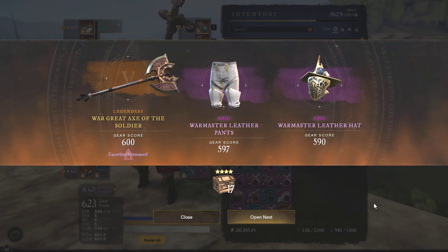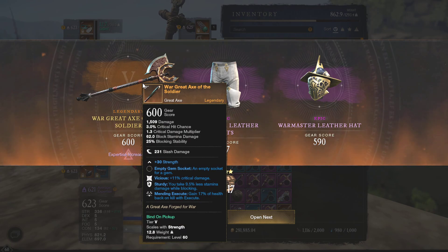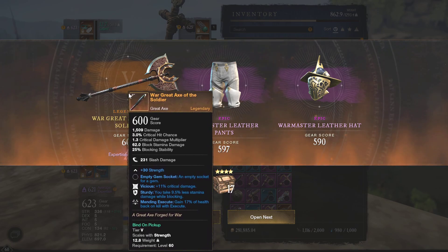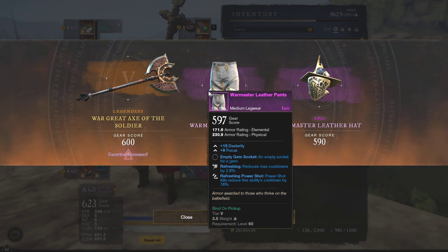I got a legendary great axe! Please tell me this has like insane perks. If it's strength with three good perks, we are in the money. Come on, this could actually be so good. Strength... vicious... sturdy... mending execute. Oh man, it is an absolute disaster. This is so bad. Oh well, a bit of disappointment there. But at least we know that it can drop legendaries — literally anything else would have been better.